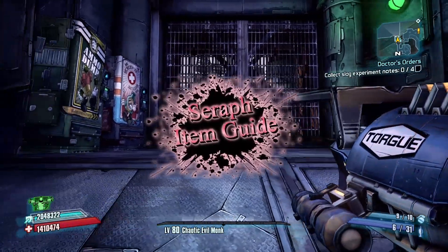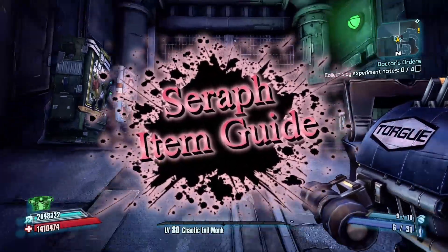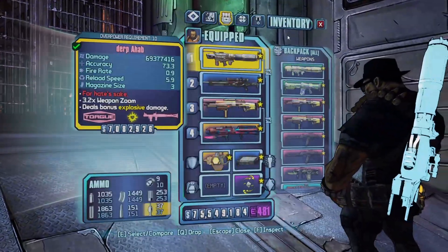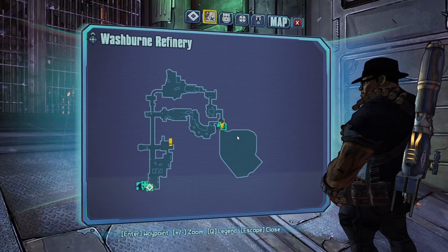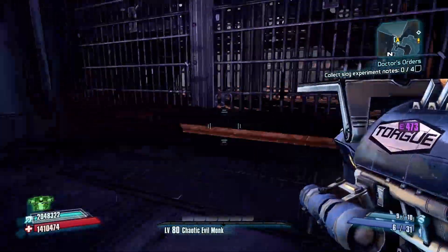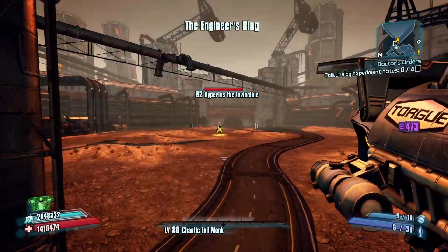All right guys, this is Mithril back with another item guide. Today we are here in the Captain Scarlet DLC, in the Washburn Refinery, right in front of the Hyperius gate. What we need to do is come here and defeat Hyperius.